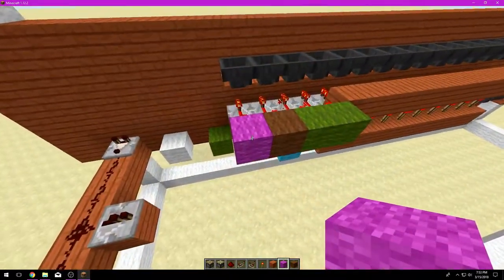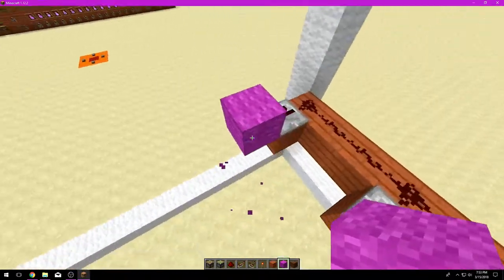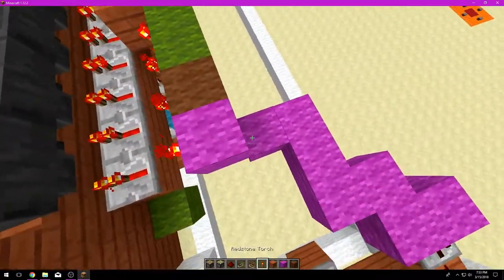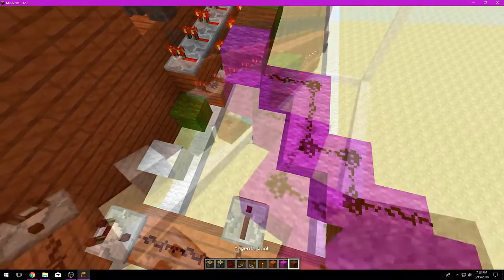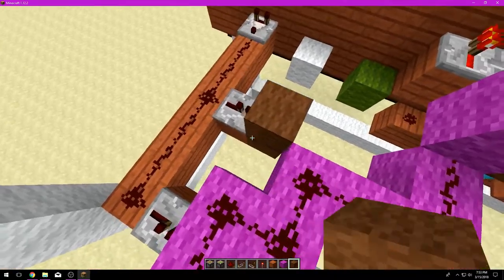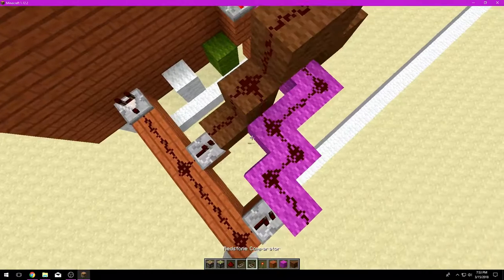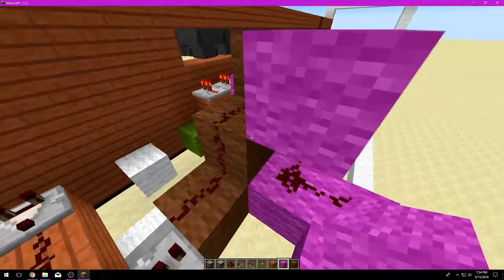Now we're going to start linking up pink and brown. Pink is going to be linked up here — go up, two blocks here, two blocks here, two blocks coming out, then one block to the right, and that goes right into the redstone torch. Just place redstone all along that line. Then the brown line comes out here, staircases up, goes over that, comes down one, and then put redstone all along the bottom. Then get your pink line and throw one right there — it disconnects the redstone from going into your brown.